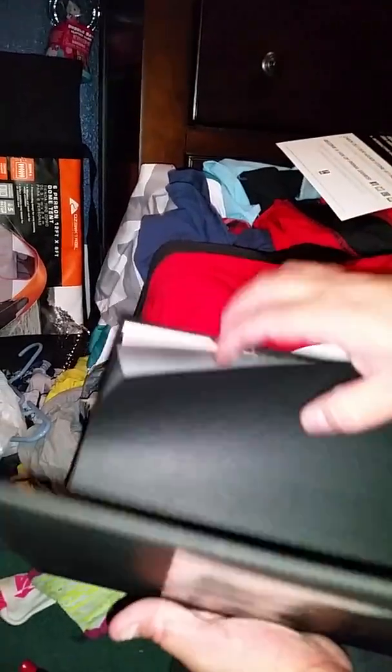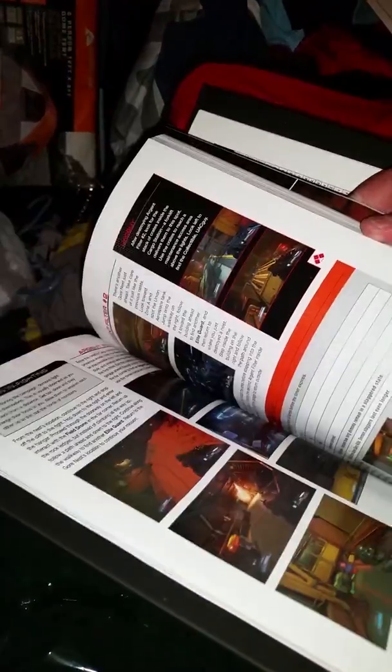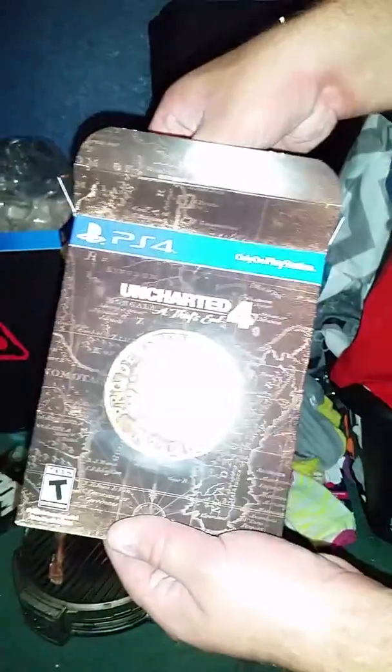Let's see what it looks like underneath. Oh, it's a poster — that's awesome! Let's just flip through a couple pages. Whoa. From what I've heard, it's worth getting the strategy guide for this game unlike most, because it's a lot like older games and there's a lot of hidden secrets and stuff in the game on each level. I don't know if I'll actually use it but it's nice to have in my collection.